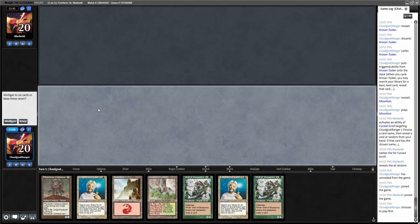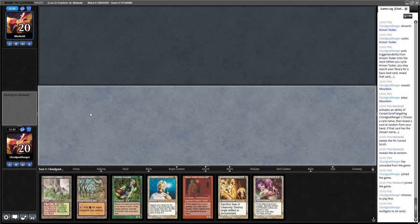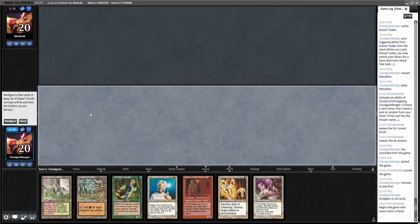We are back for game two. We are on the play. This hand has two Enlightened Tutors, two Wall of Blossoms, and no white mana — not great. I'm going to mulligan. This next hand I like a little better. I'm thinking about how powerful the Solitary Confinement engine is against him — if I just have Squee, he might not be able to beat me. I'm going to keep this and put Solitary Confinement on the bottom.